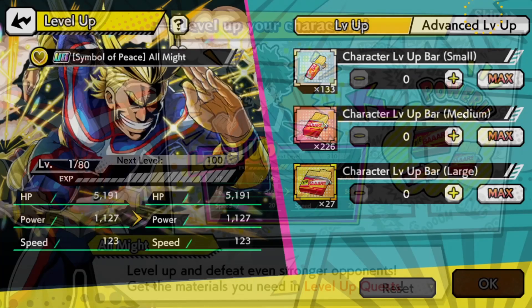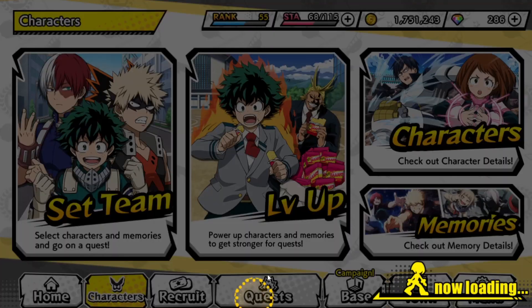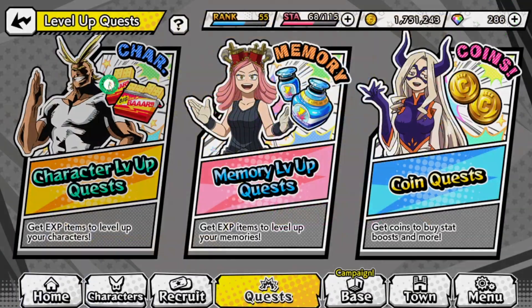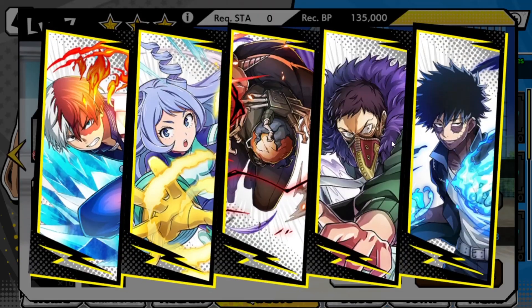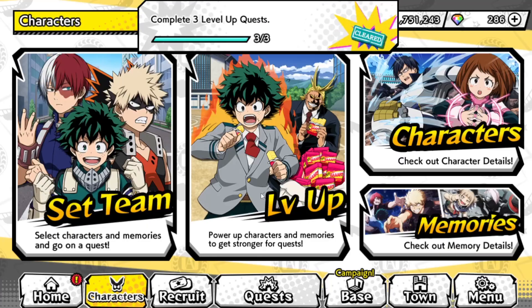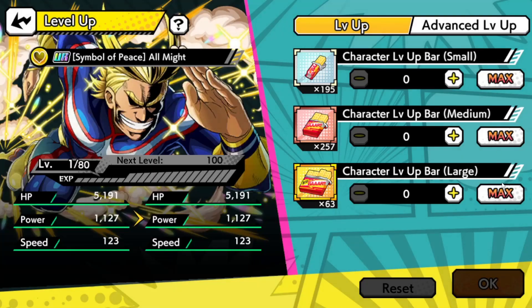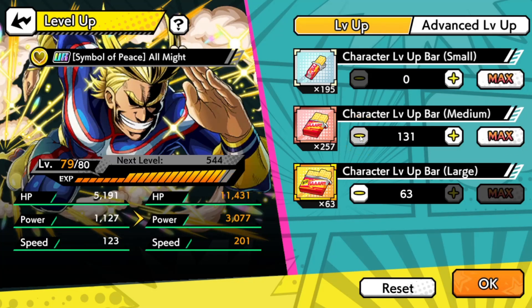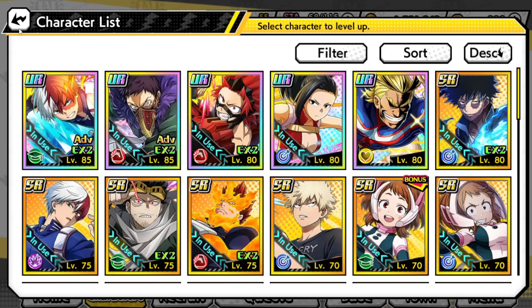I want to test him out in PVP as well. I was going to step away to run some events, but you know what, let me just do it on camera. Let's go to the Level Up Quest — we'll use all six instantly. I've been really wanting another UR on my team. Let's do the character level up and grab all the resources. I'll try to awaken him today if I can, and I'll put it on camera.